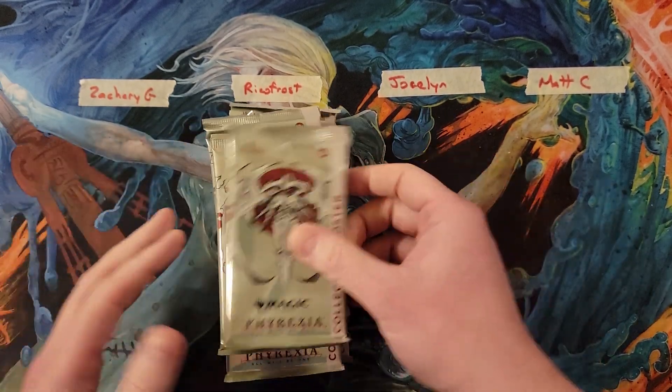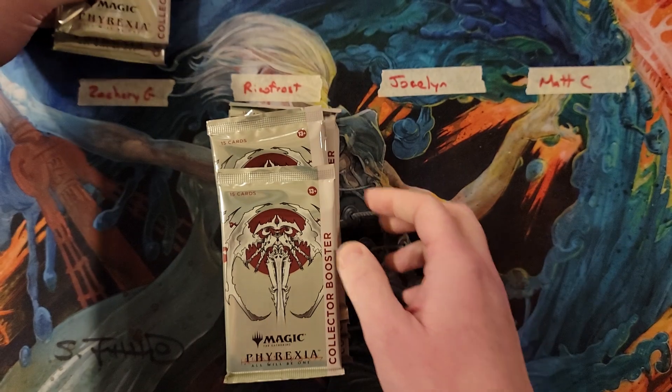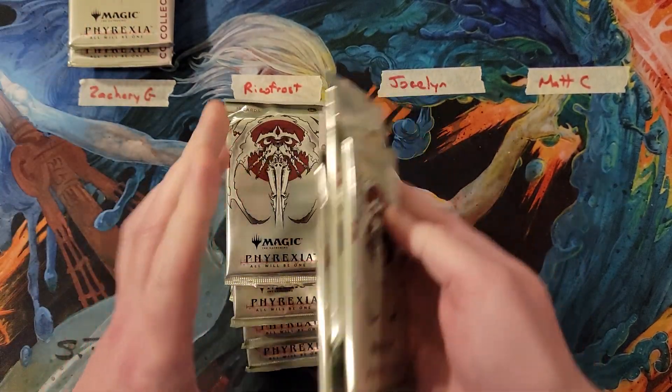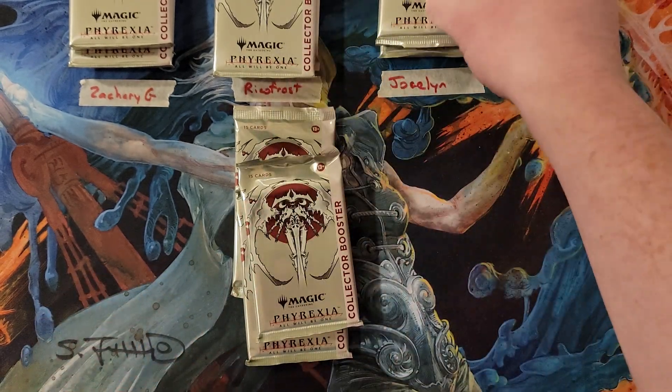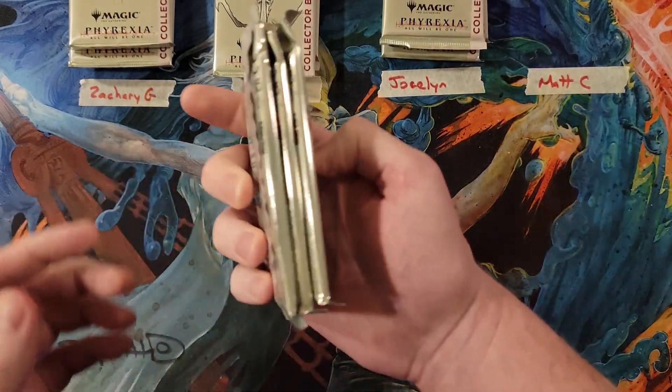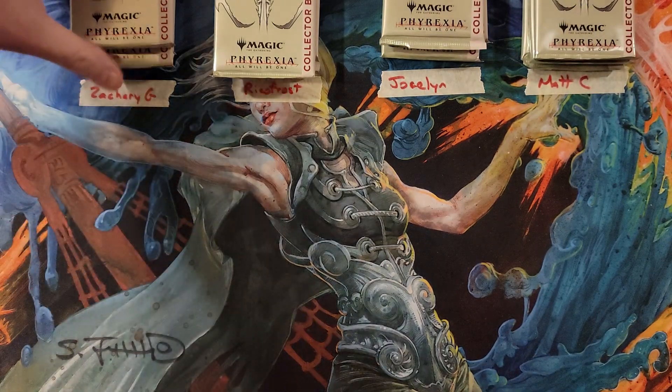Let me finish shuffling them up. So Zachary gets three packs, Rico three packs, Jocelyn three packs, and Max three packs. Good luck everybody, here we go.